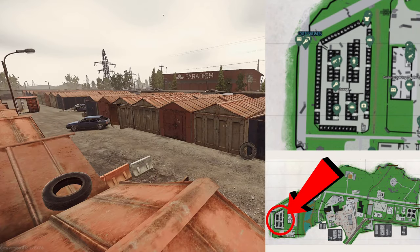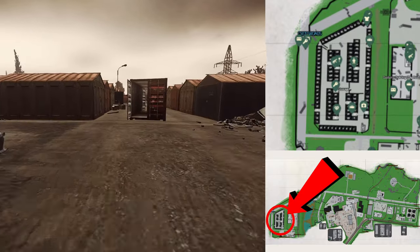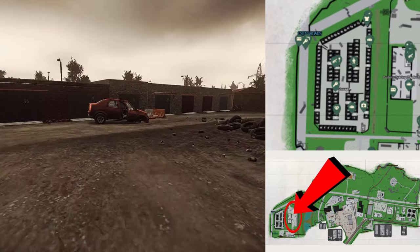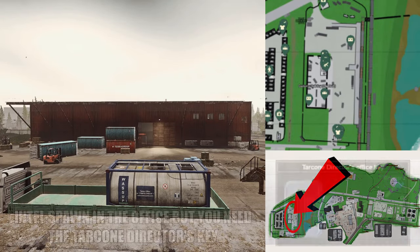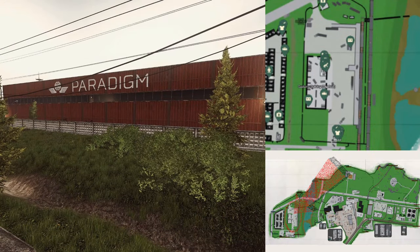First up, we've got storage. I don't want to cover every single loot spot — make sure you check out Map Genie so you know exactly which garages to hit. Then we'll move on to Big Red. This place is obvious — Big Red Warehouse. There is some loot around, nothing over the top special. You can get a fair bit of PvP around here early.